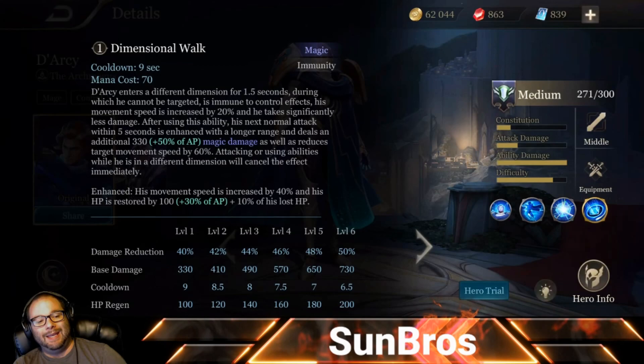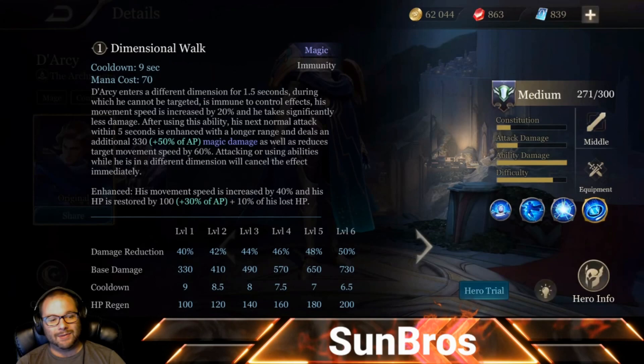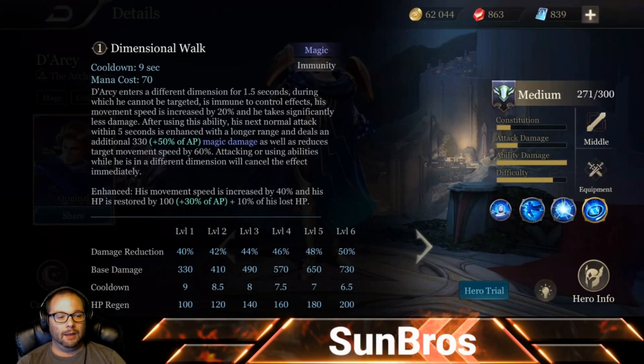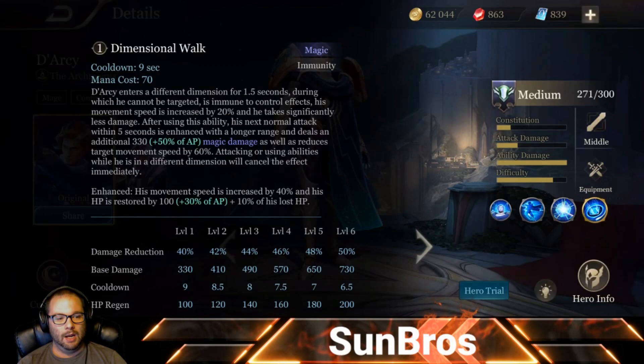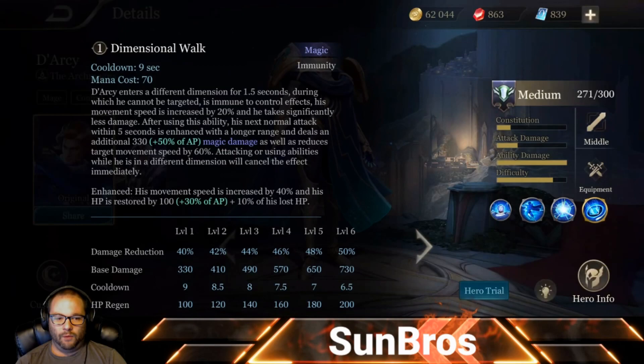Dimensional Walk: Darcy enters a different dimension for one and a half seconds during which he cannot be targeted, is immune to control effects, his movement speed is increased by 20%, and he takes significantly less damage. Keep in mind that 'cannot be targeted' means he can't be targeted with auto attacks or targeted abilities, but he can still be hit by area-of-effect abilities or any aimed abilities.